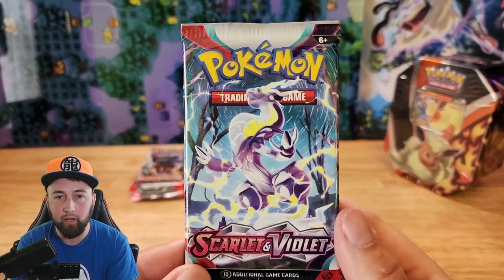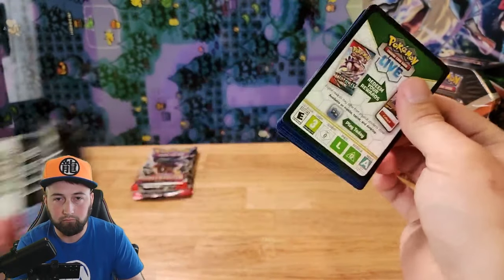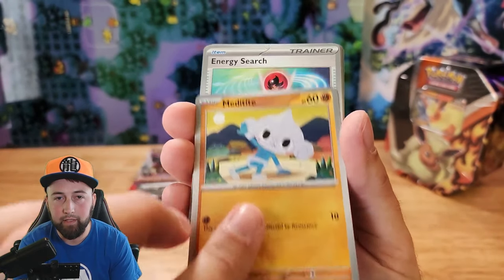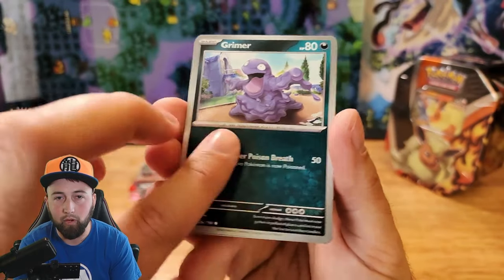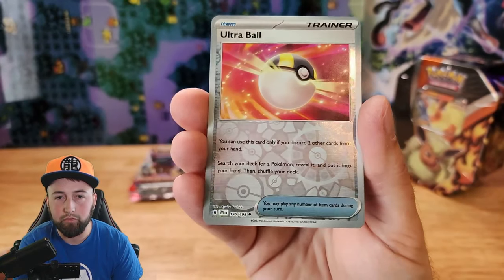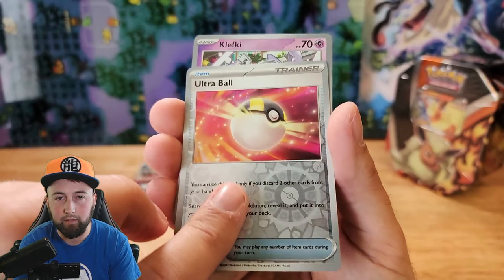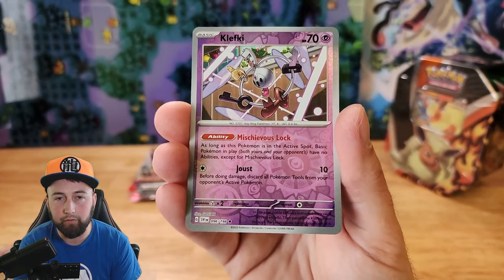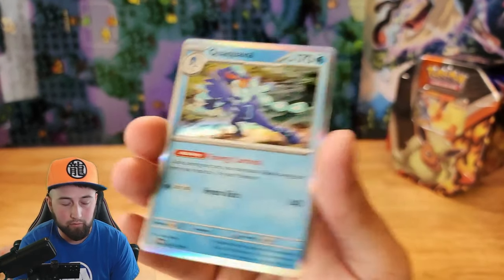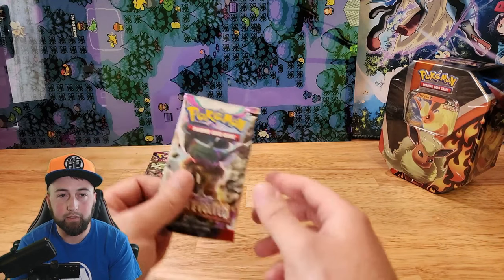Let's start with the Maraedon pack. One card from the back and we got Grass Energy, Spupa, Meditite, Energy Search, Grimer, Torkoal, Dosh Bun, Scovillain, Ultra Ball Reverse Holographic, Clefki Reverse Holographic Rare, and another Holographic Clock Wobble. That's alright, we got three more packs to get a good pull.